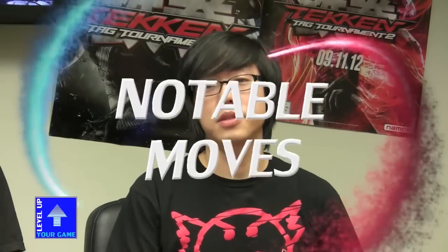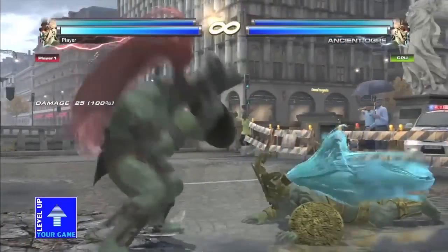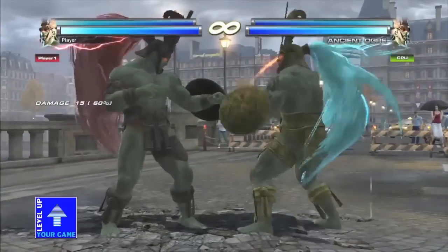Let's talk about some of his key or notable moves. Starting off with Ancient Ogre's notable attacks: he has his Tekken Tag Tournament 1 sidestep 4, which is still a good move. It's a low that knocks down and gives a guaranteed follow-up on hit, so pretty beefy damage for that big blow.